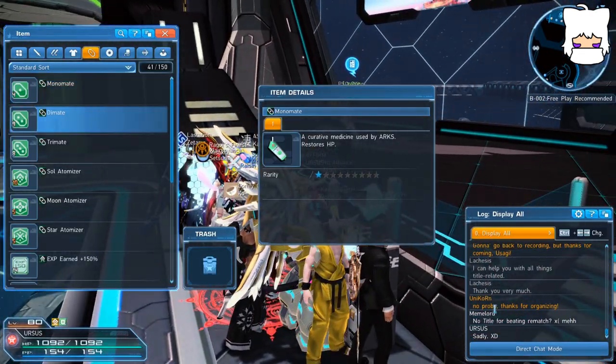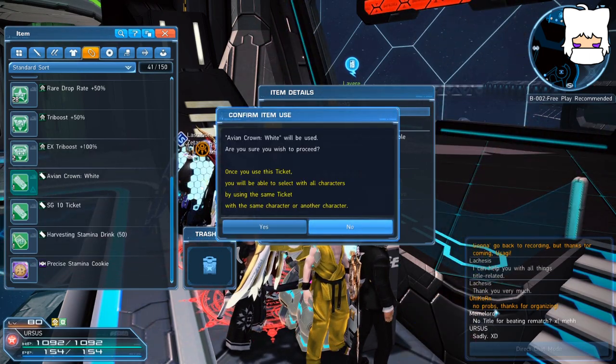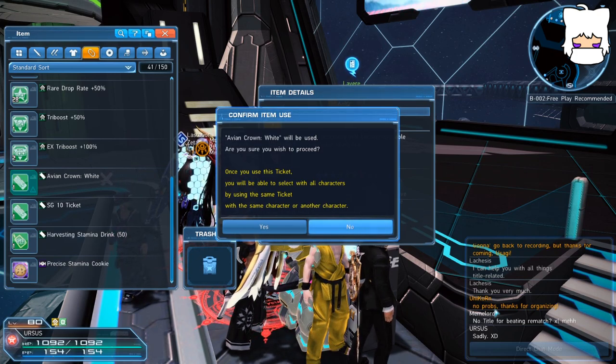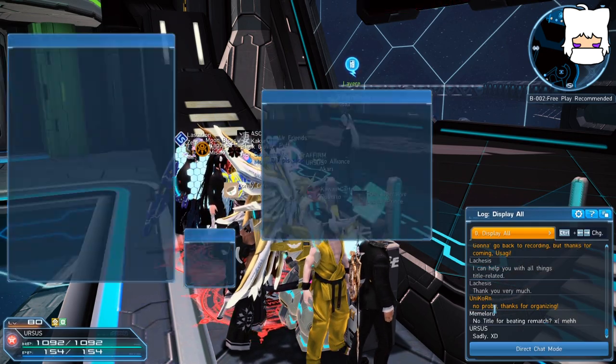When you attempt to use this, it will pop up a confirm item use popup saying: once you use this ticket, you will be able to select it with all characters by using the same ticket with the same character or another character. That's pretty straightforward when you take a second and think about it. But the text and item description can be kind of confusing for newer players because of how it's worded, how it's broken up, and how the soft returns are placed. Worse yet is the eventual regret from having used some rare or otherwise unobtainable ticket that you only got once on a character you didn't want it on.